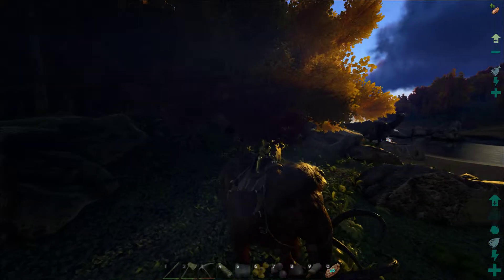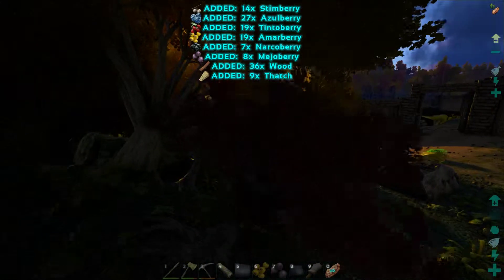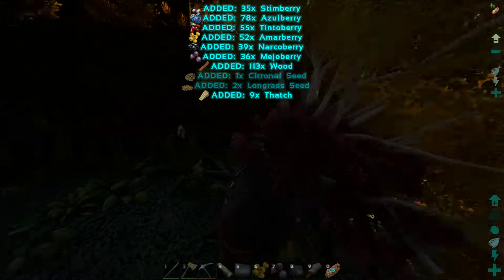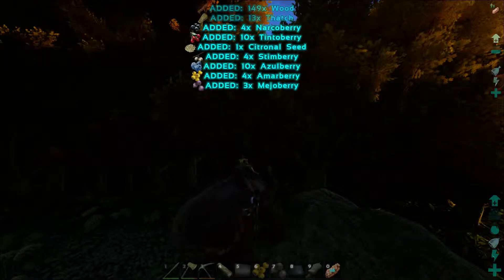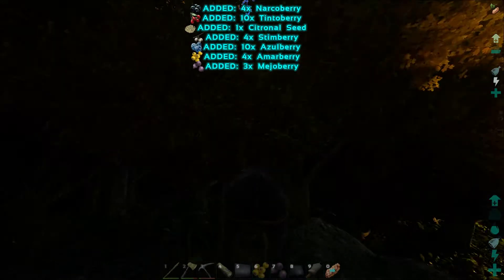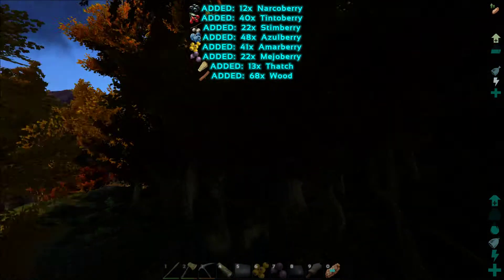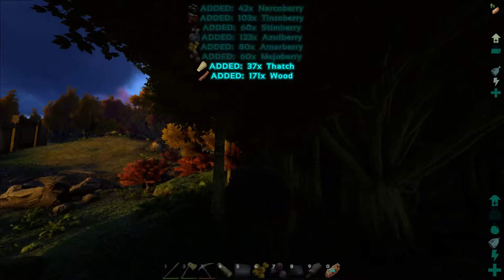What up everybody, this is 2feet coming into Ark Survival Evolved. I just want to check out this mammoth and show you guys — don't spend your time chopping wood with your hatchet. Just spend your time getting some narcotics and get yourself a mammoth. For wood, this is what you do, because you can't be burning through flint all the time — you're gonna run out and you need it for better stuff.